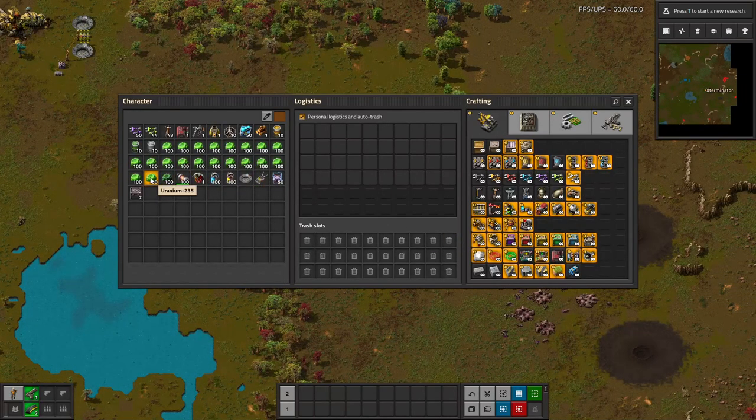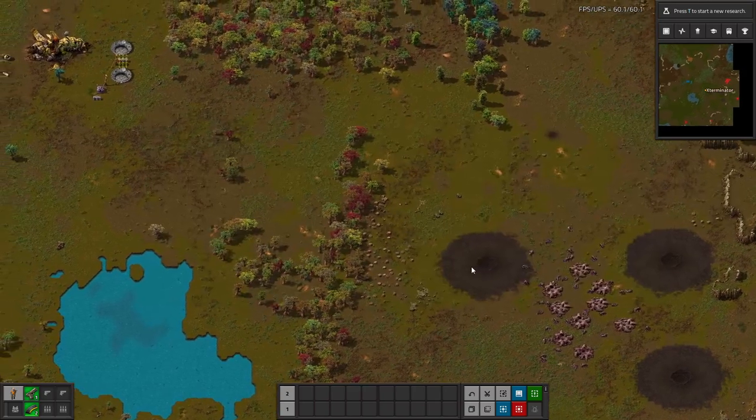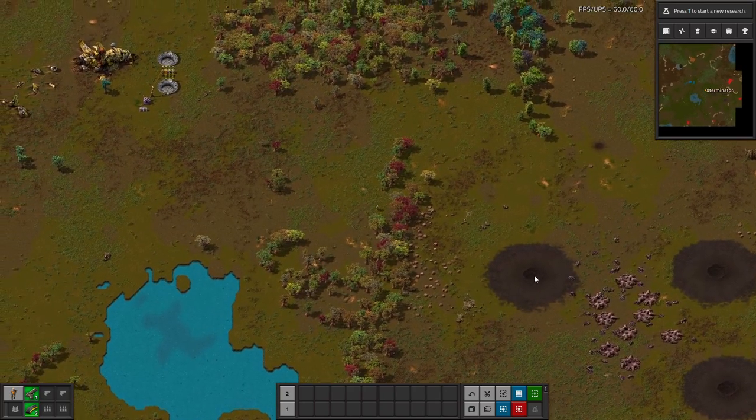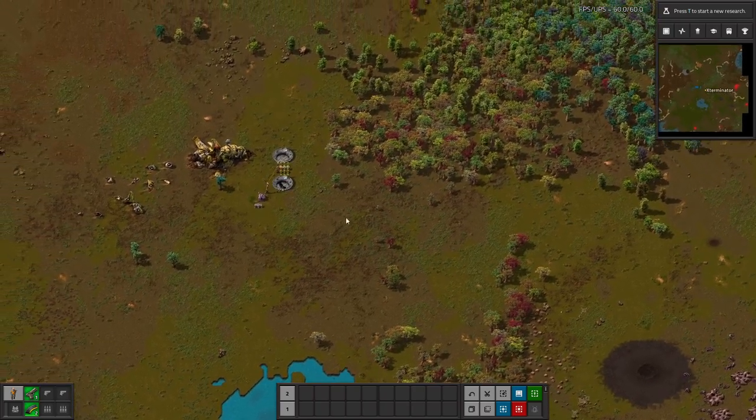So maybe some balancing needs to take place — that's super powerful for what I put in. I don't know if the quantity matters; it doesn't say anything about that. I put like 100 of each, so I don't know if just one of each would work differently. But yeah, you can combine different things to get different effects.